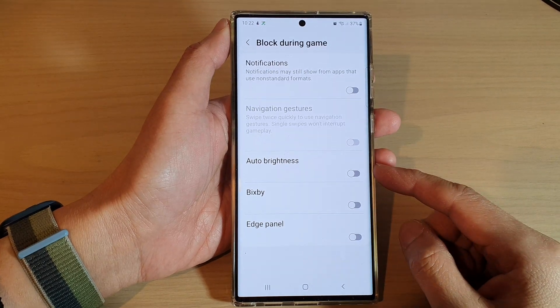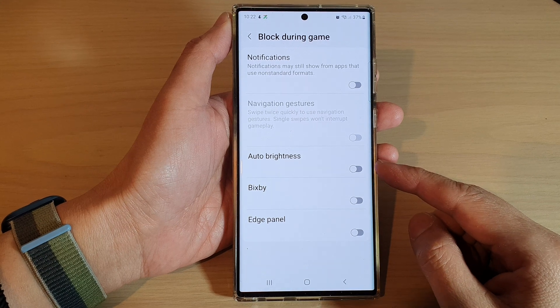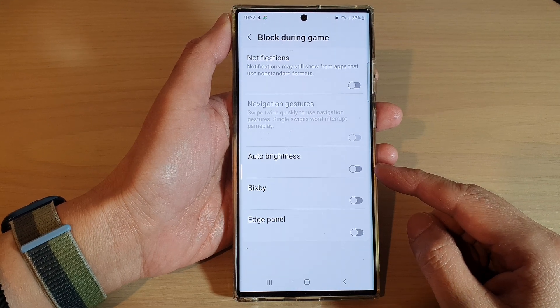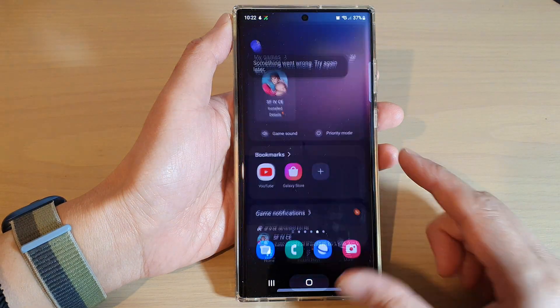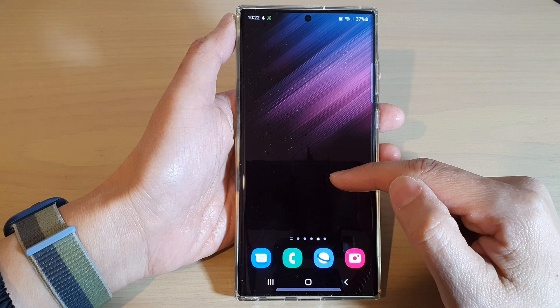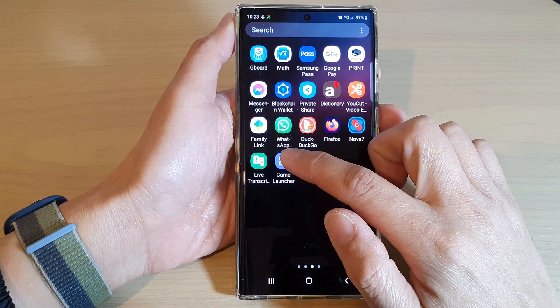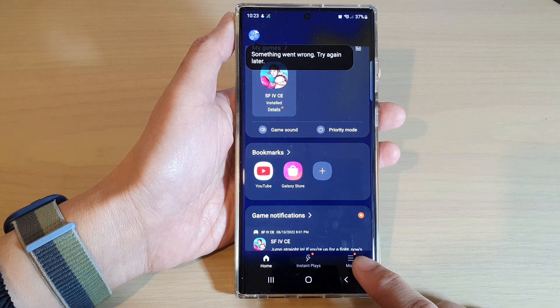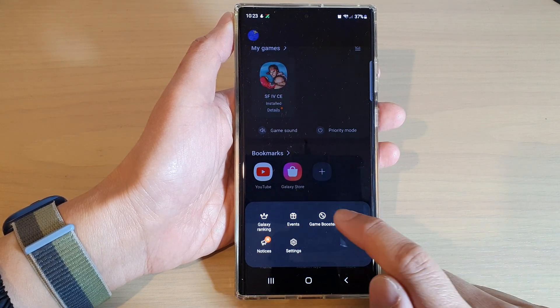Hey guys, in this video we're going to take a look at how you can block or unblock auto brightness during game using Game Booster on the Samsung Galaxy S22 series. First, go back to your home screen and swipe up to go into the app screen. Open up the Game Launcher app, then tap on the More button. From the pop-up menu, tap on Game Booster.